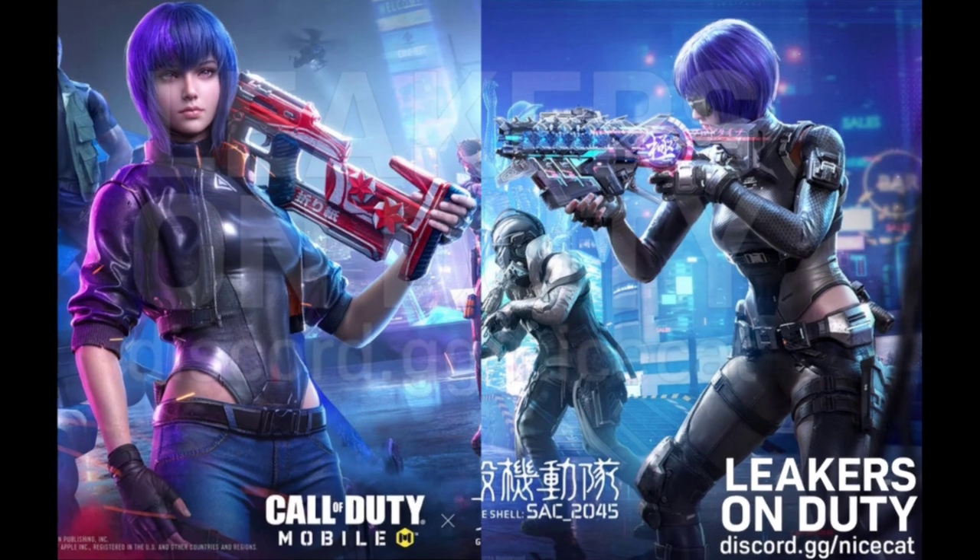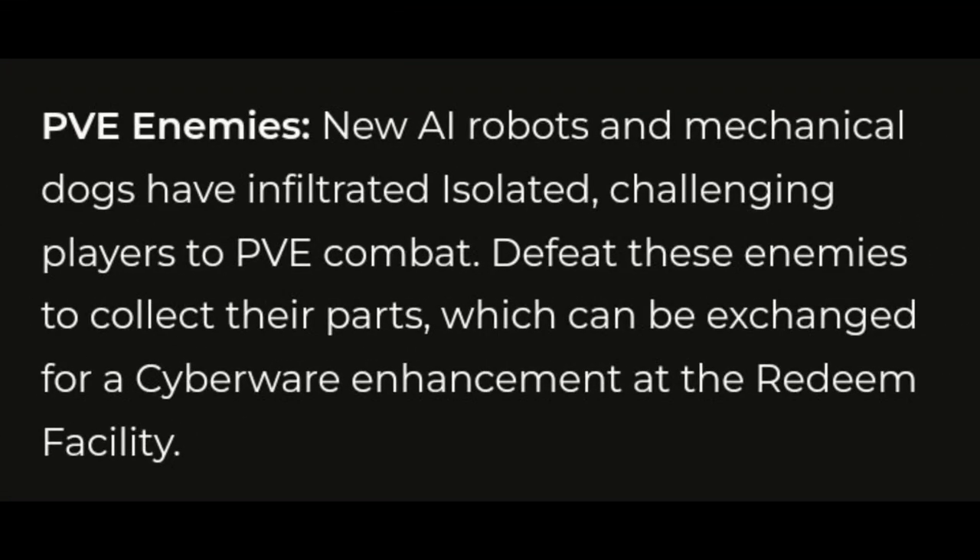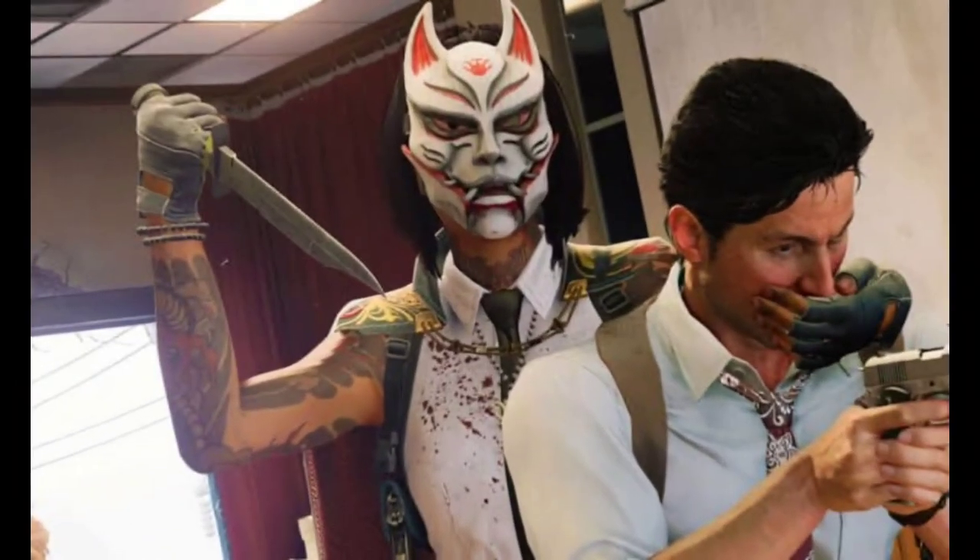In the season 7 trailer, a weird-looking creature was spotted, and some people said it could be a zombies mode hint. But these are actually the new PvE enemies of the new Vision City — new AI robots and mechanical dogs have infiltrated Isolated, challenging players to PvE combat. That's interesting. But yes, we are also going to get the zombies mode, the OG one as well, in season 7.